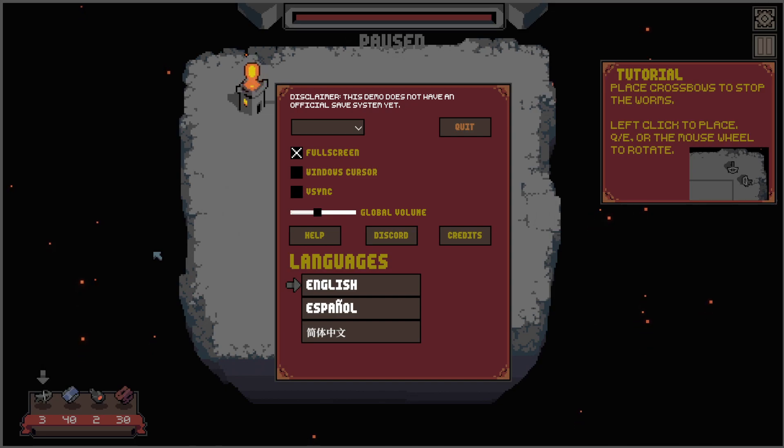Welcome back everybody. Today we are going to have a look at Mob Factory. Mob Factory is an automation resource management meets tower defense game with cute, solid, nice pixel graphics, and that is literally all I know. I saw some screenshots, downloaded the game.